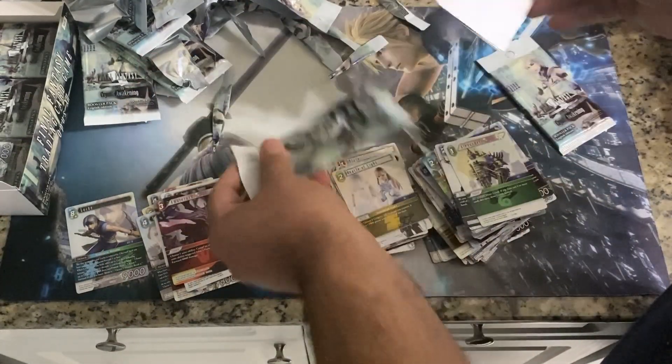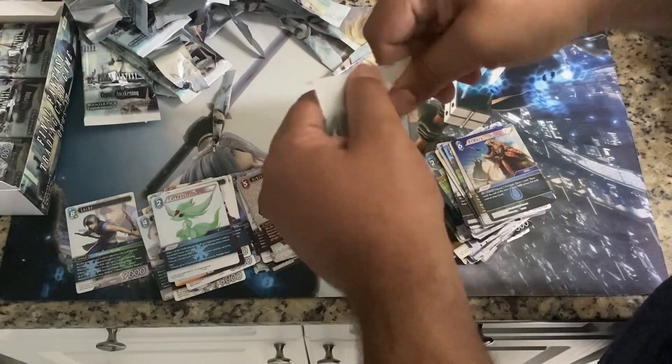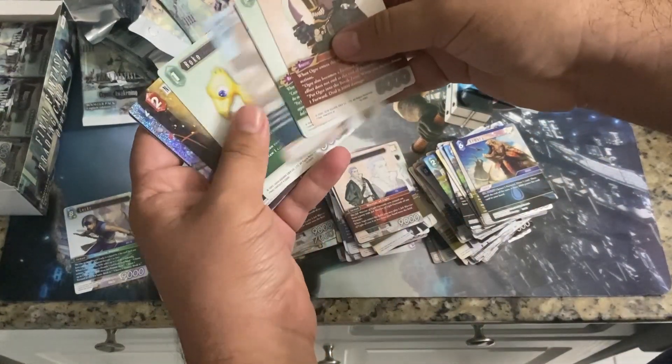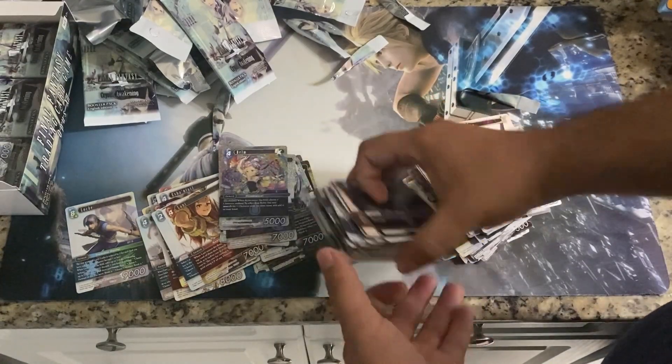Two packs left. We haven't really seen too many elves, have we? Pack 17: a foil Agus and a Carbuncle. And our last pack: a foil Realm and a Lonnie. Looking at these, there's really no changes to be made to the deck, so we're just going to go straight to Locals.